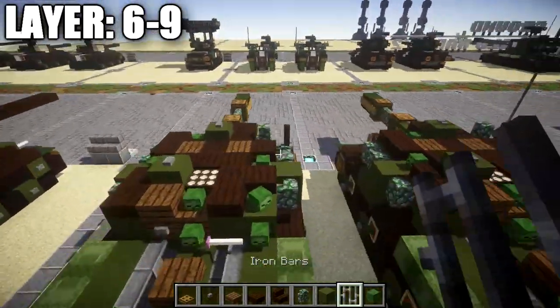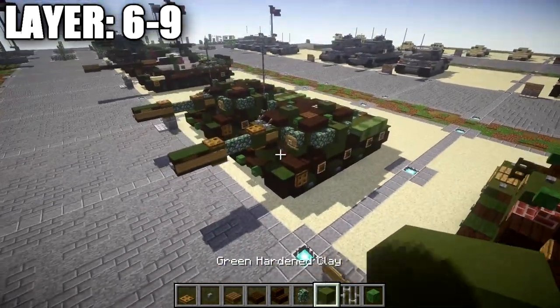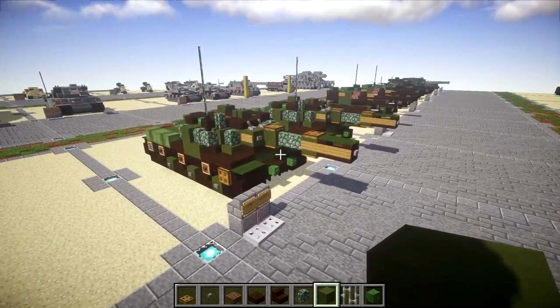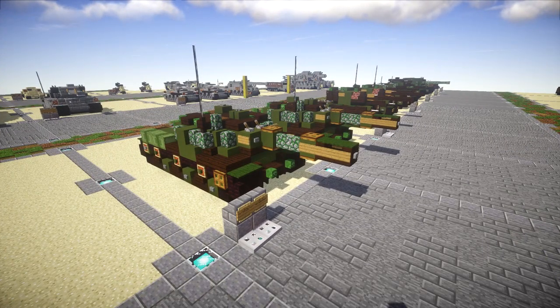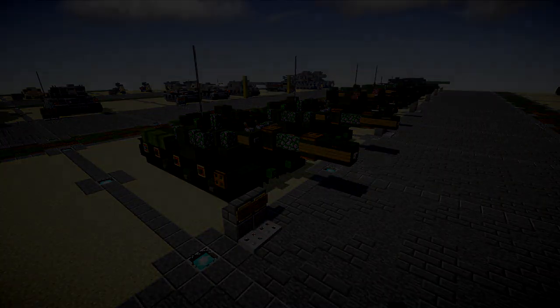The last thing to do is put the antenna on. Go to the dark oak fence post and place one, two, three, and four iron bars going up. Once you have that complete, that's going to do it for the SU-152 Soviet self-propelled heavy howitzer. I hope you guys enjoy this build — it's a pretty nice addition to any Soviet or World War II eastern front build you may be working on. If you do use this design, please give me proper credit by linking back to my channel or this video. That helps my channel grow and keeps me inspired to keep posting these tutorials. As long as you give credit, you're free to use it for whatever projects you're working on. Thank you so much for watching — don't forget to like, comment and subscribe. This has been K2B4 and I'll see you guys next time.